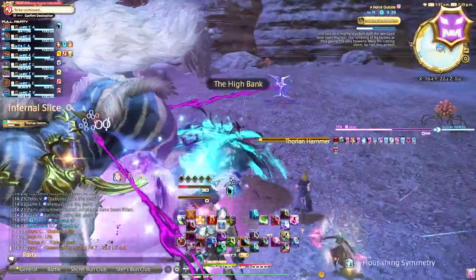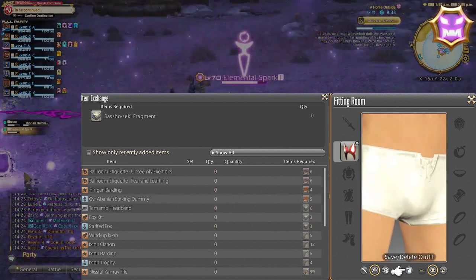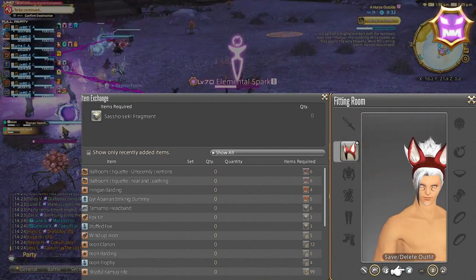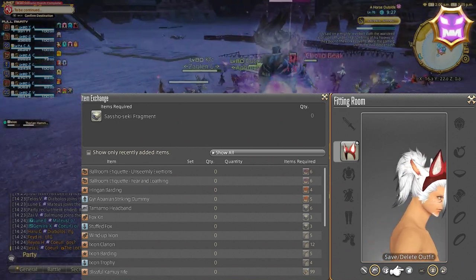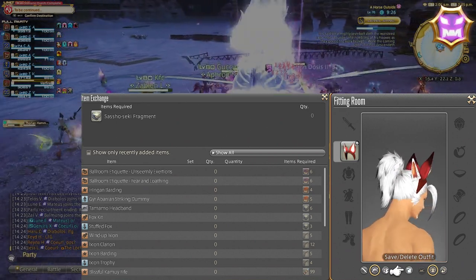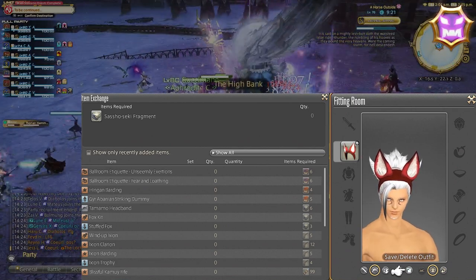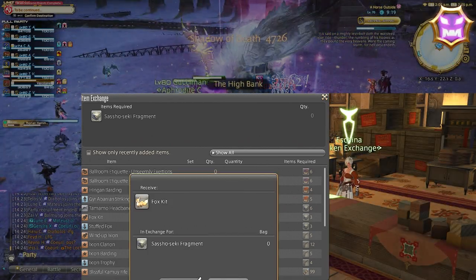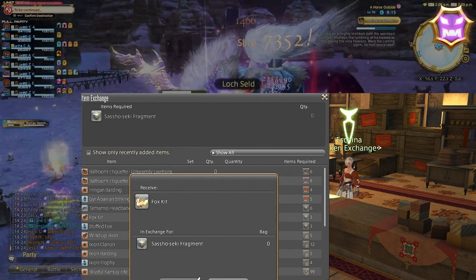Level 70 Fox Lady fate, boss Tamamo-Gozen. Rewards from the fate are 15 Sashoseki fragments and 1 achievement. Reward vendor turn-in is Eschina at Rhalgr's Reach. Reward turn-ins include the Tamamo headband — one of the more sought-after headpieces in my opinion — the Fox Kit minion, which is another sought-after minion, and stuffed fox housing items, which is a little morbid if you think about it.